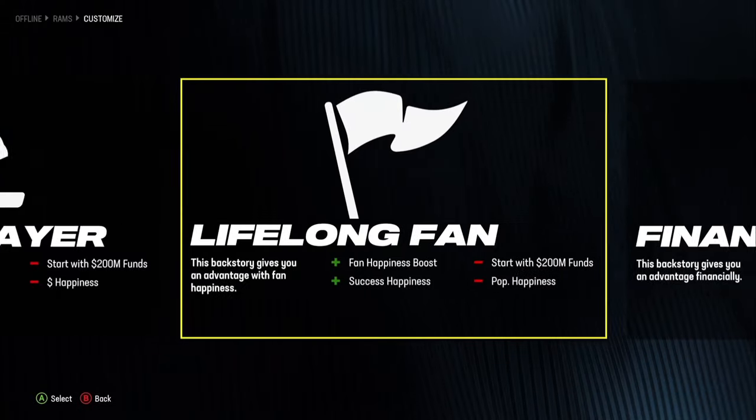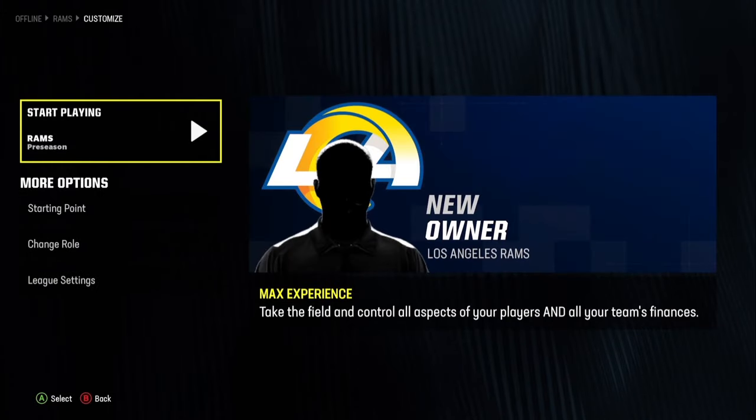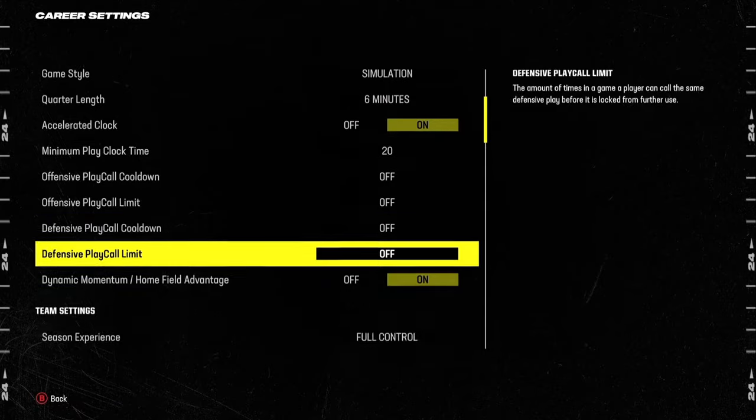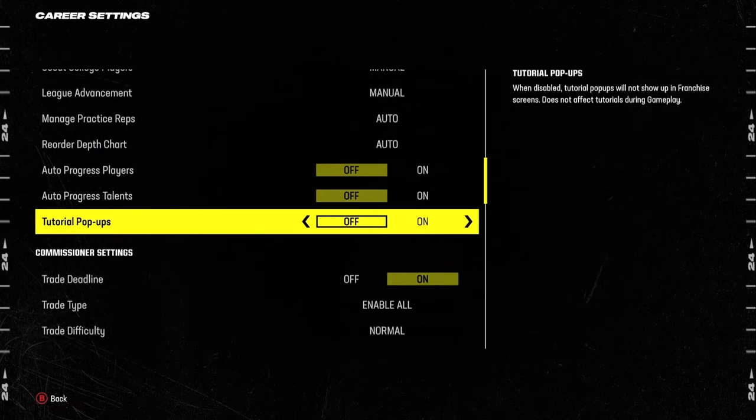It doesn't matter what you name them, it doesn't matter what you pick here, just pick whatever you want. I'm going to accept it as new owner. In the league settings too, I'm going to turn off the tutorial pop-ups because I don't want them getting in my way.